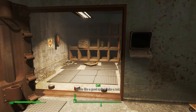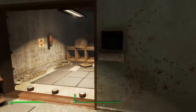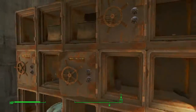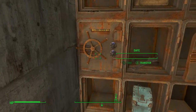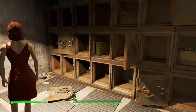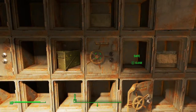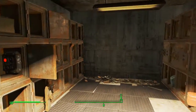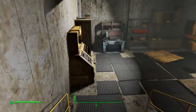You will need at least advanced, maybe expert hacking, and then once you get in here, you will need master lockpick. There will be one closed here — I believe this is the master one, and this is just like an expert. Over here is the one you're going to want to open. This will be closed and it is a master lock. When you open it up, there will be a button here. Go ahead and hit the button,